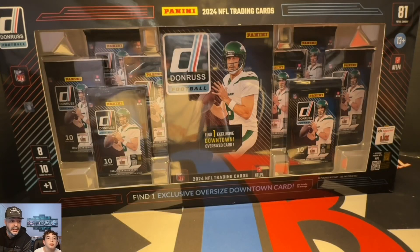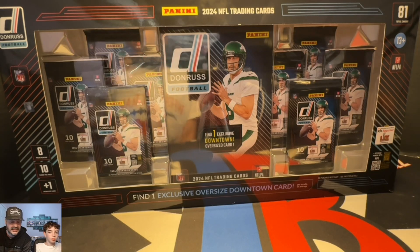Hey everyone, JB Cardpools here. Jason Jackson with You Got Another Rip. 2024 Donruss football. Monster boxes? No. Oversized boxes? I'm not sure. We got two of them. Let's get into it.